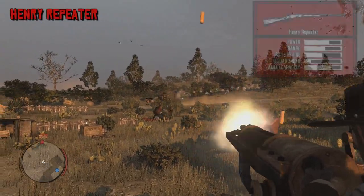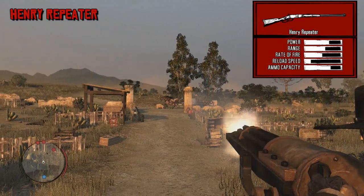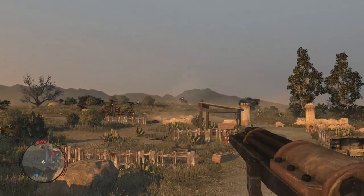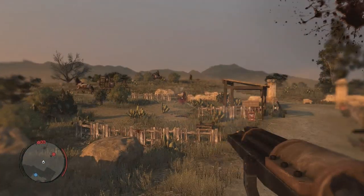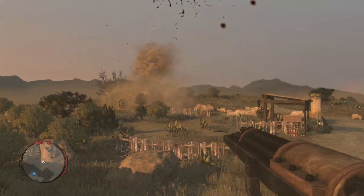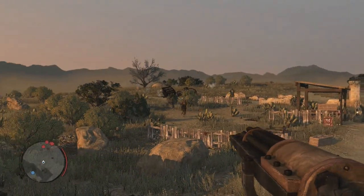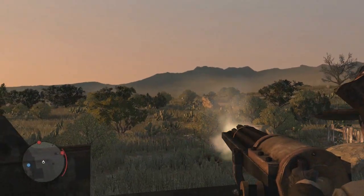Next we have the Henry Repeater, introduced in 1860 and considered a point of pride to own. Some of the bodyguards who defended Confederate President Jefferson Davis used this weapon, and it saw use during the American Civil War and the Indian Wars. One of the most notable events associated with it is the Battle of Little Bighorn in 1876. I really hope they incorporate this battle or a fictionalized version into the next Red Dead game — it was one of the most historical moments in American history.